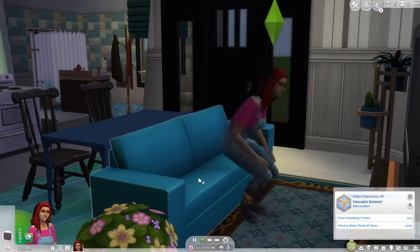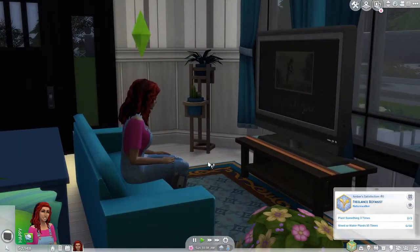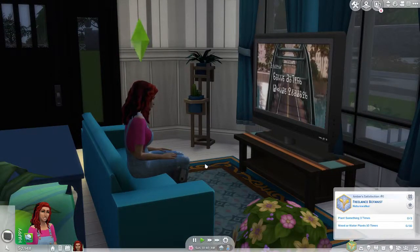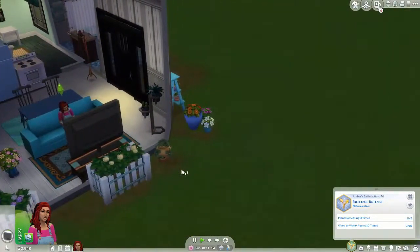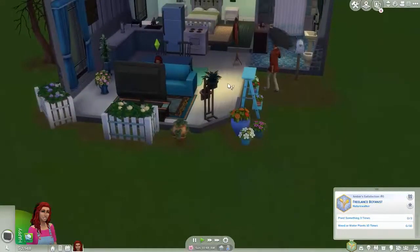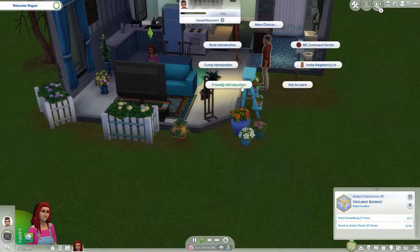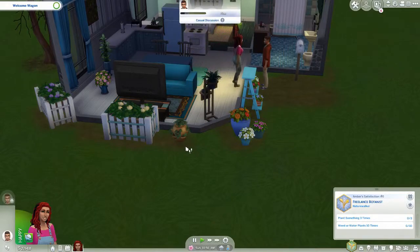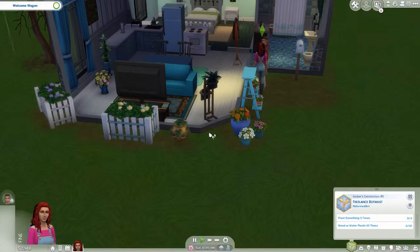There's not a lot for the first generation, and I haven't played with the gardening trait since they updated it in the game, so this is going to be interesting. Is this the welcome wagon? Yes — invite neighbors in, friendly introduction. Oh, it's only Justin.